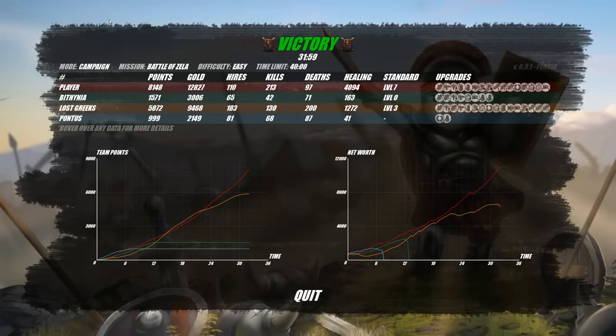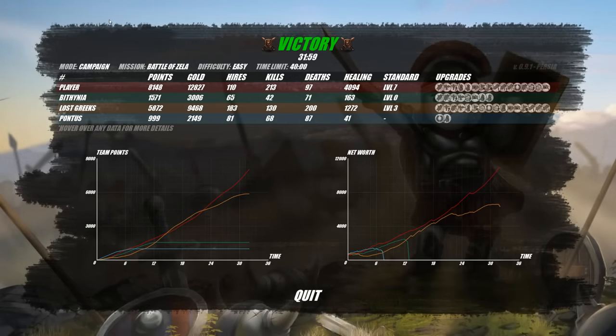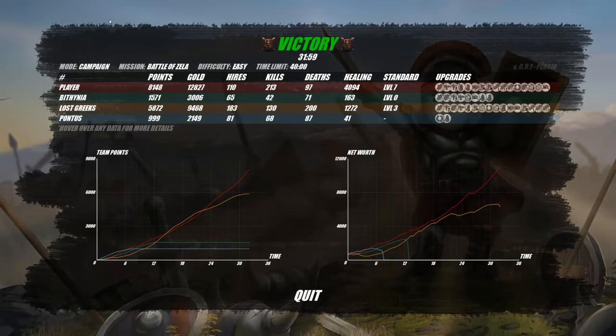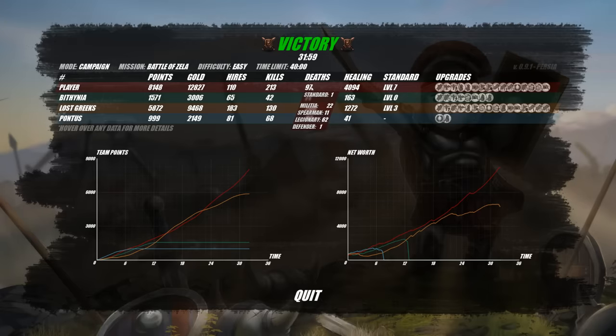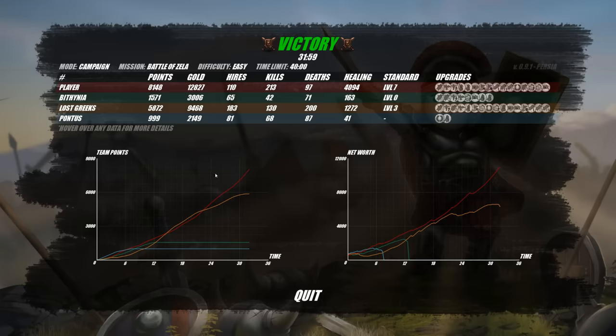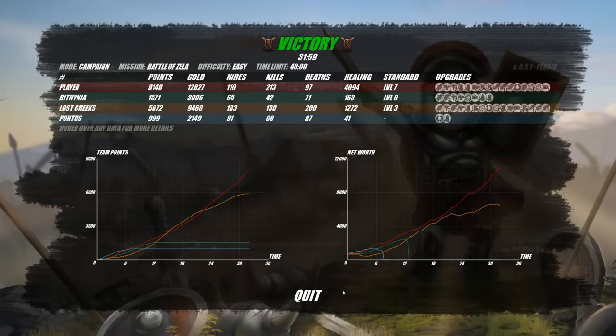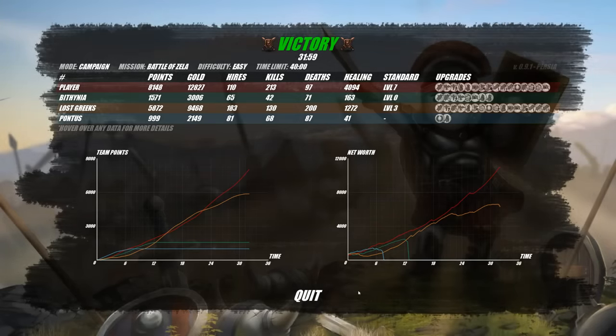If you had told me at the beginning that the guys holding the central fortress would get wiped out first, I would not have believed you. Looks like Orange and I maxed out on upgrades, but my standard got all the way up to level 7. Blue — aka Pontus — never even made it to getting a standard bearer. We got 213 kills and lost 97 men. Better than anybody else, really. Thank you for watching another episode of Shield Wall — hit the like button and let me know if you want to see more.